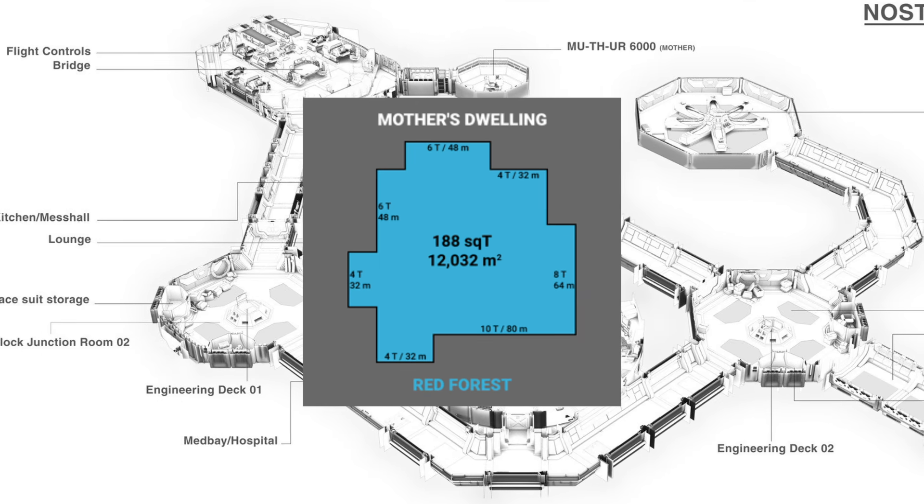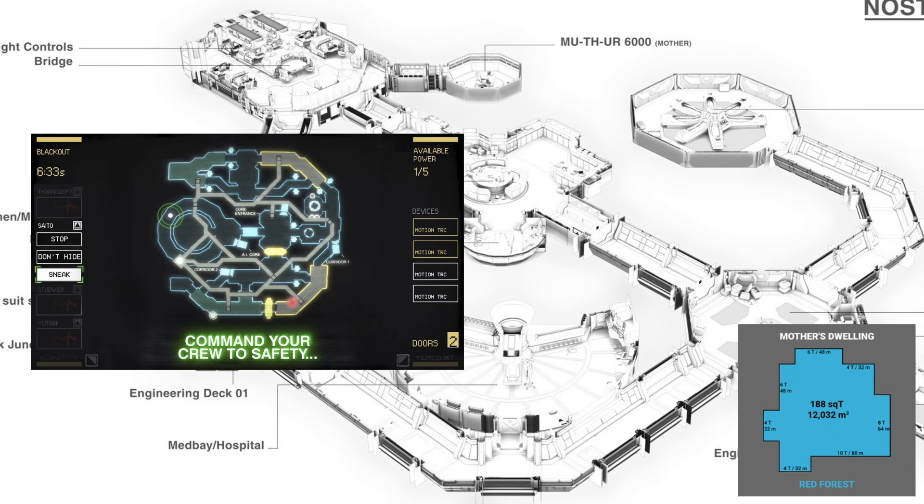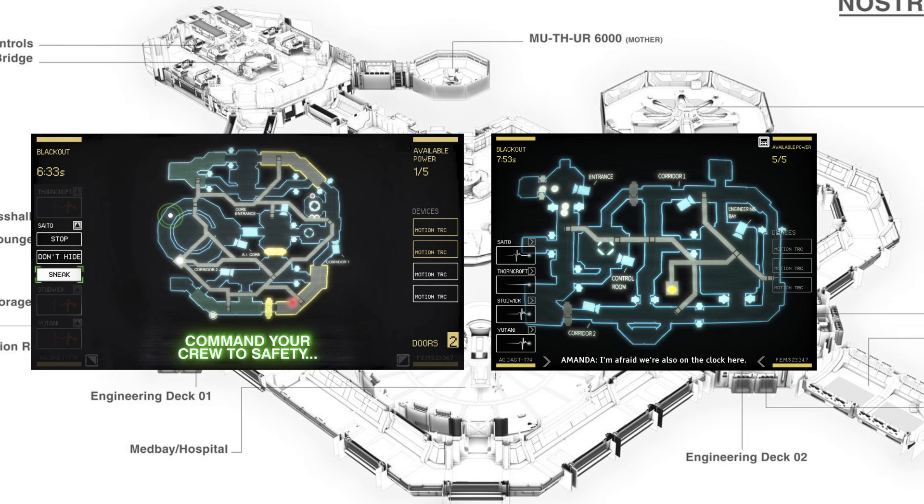This is Mother's Dwelling, which is the largest map in DBD — as you can see, it's 12,032 square meters. The new Alien map could have multiple levels shrunk down to the DBD size with vertical elevation or the ability to use elevators.